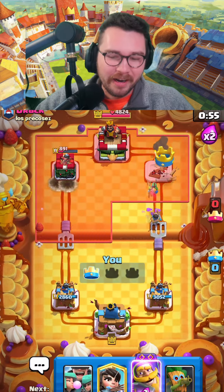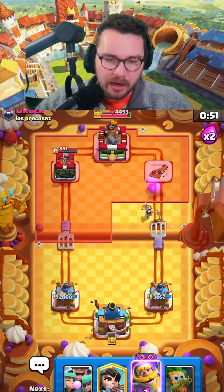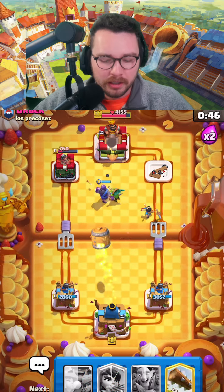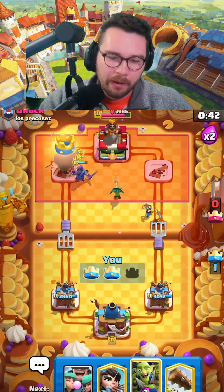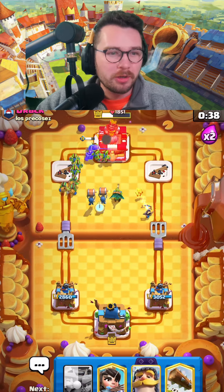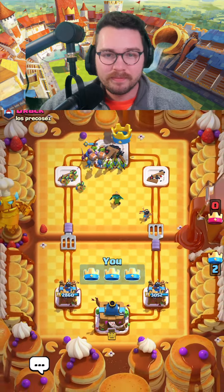I wouldn't be surprised if we take almost both towers here — yeah, there's one, and we're gonna get the other one pretty soon. This guy's kind of playing like a bot. Knight and dark goblin in the pocket — one of the best moves with this deck. The evo knight tanks all the damage from both towers. Looks like my opponent gave up; his deck was a little too heavy, definitely not a meta deck. We'll take the dub.